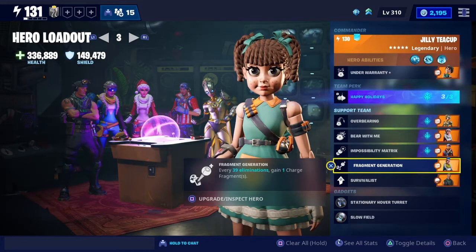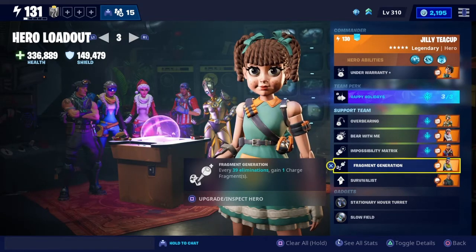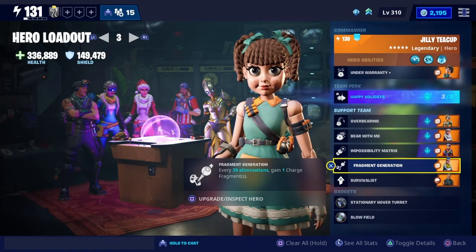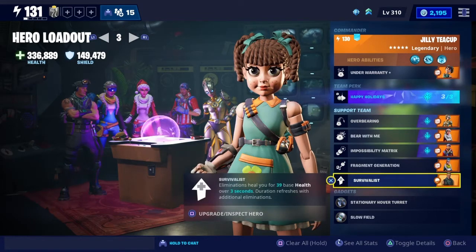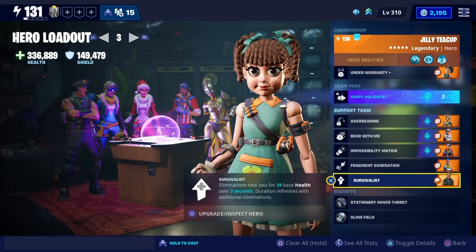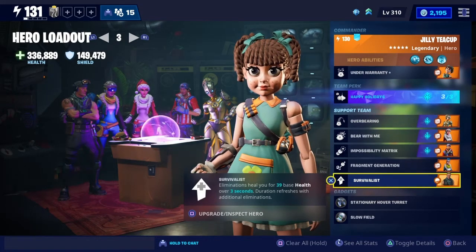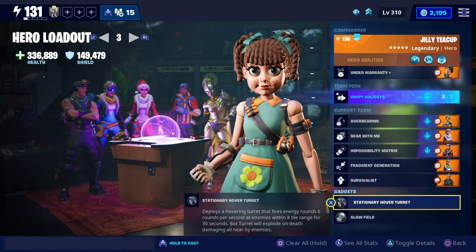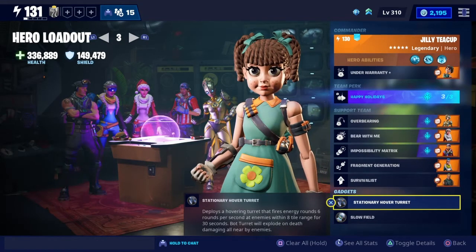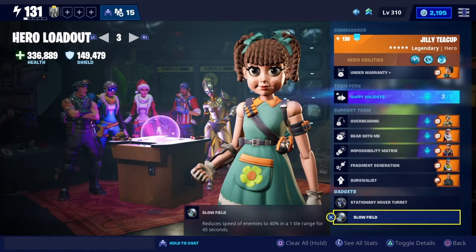With Fragment Generation, spending your Fragments and gaining them — Teddy can shoot and 39 enemies down, which is usually pretty easy — gives you another Fragment Charge. Survivalist is just for a bit of health. The good thing is Teddy killing enemies does count for you killing them, so you're going to be healing based on Teddy killing other enemies.